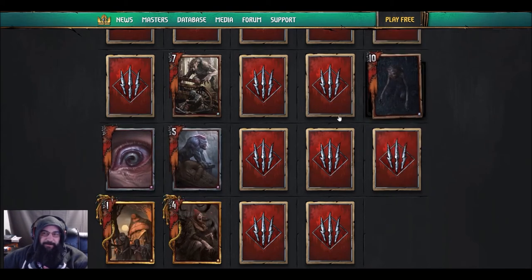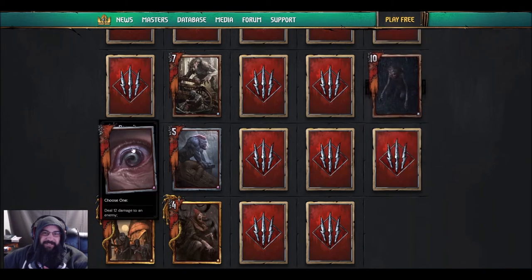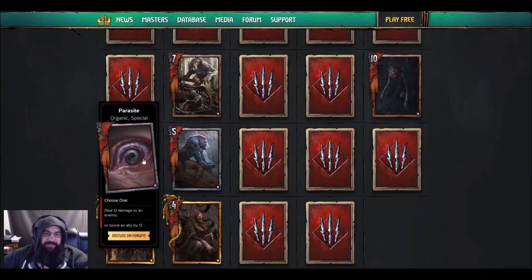It's apparently named after one of the CDPR devs, so that's pretty cool. Next one has the most uncomfortable artwork I've ever seen — it looks like a Tool video. It says: choose one — deal 12 damage to an enemy, or boost an ally by 12. It's an organic special.